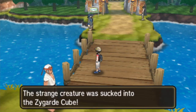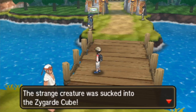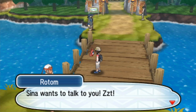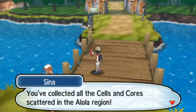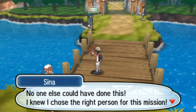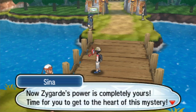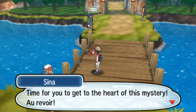The final Zygarde Cell is right along this bridge on the way to a new area. Zina wants to talk to you: 'You've collected all the cells and cores scattered in the Alola region. No one else could have done this — I knew I chose the right person for this mission. Now Zygarde's power is completely yours. Time for you to get to the heart of this mystery. Au revoir.'